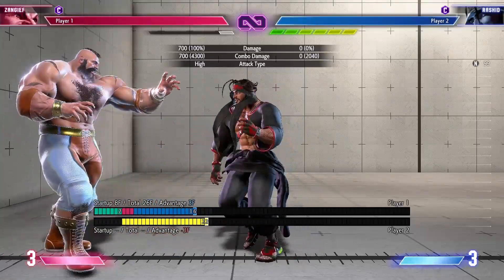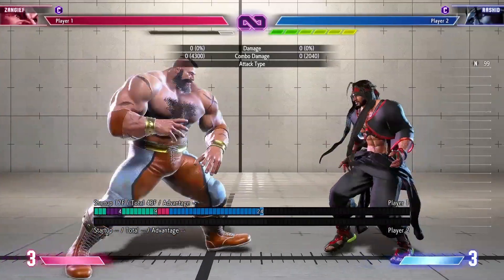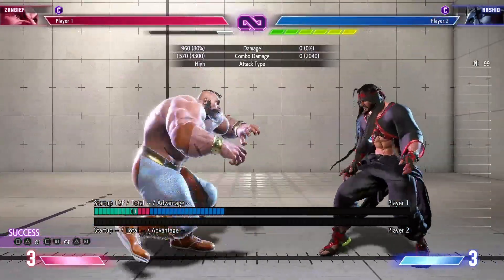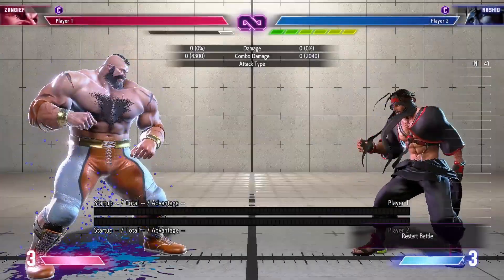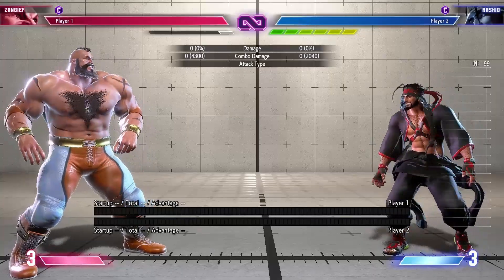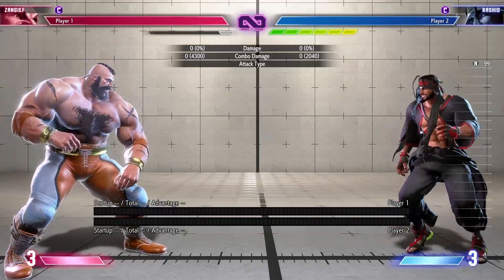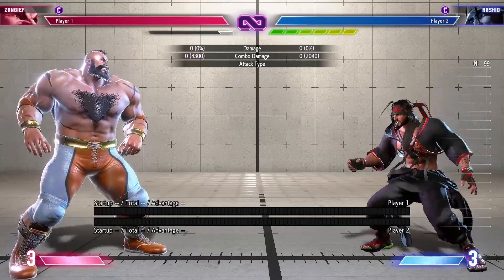This standing heavy punch armor technique has saved so many sets — it's actually crazy. To my knowledge, the only other characters that can do something similar meterlessly are JP and Marissa. It's a really really nice thing to have, especially with a character with weak defensive options. Also note: Tundra Storm was even slower and only works against certain drive impacts, so don't bother with that — it's frame 6 and less reward.